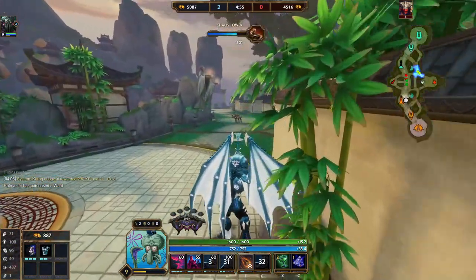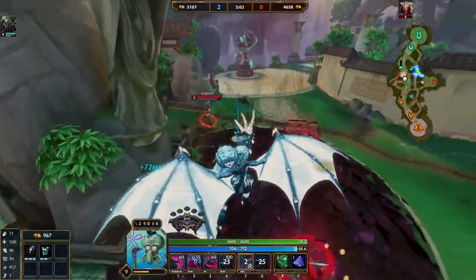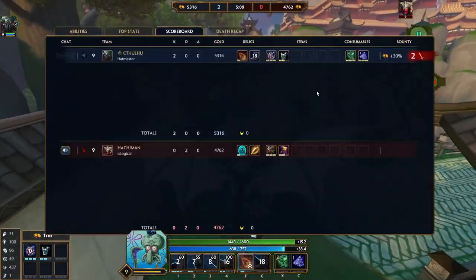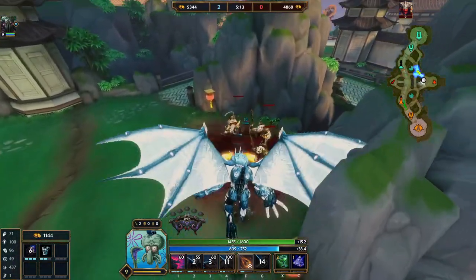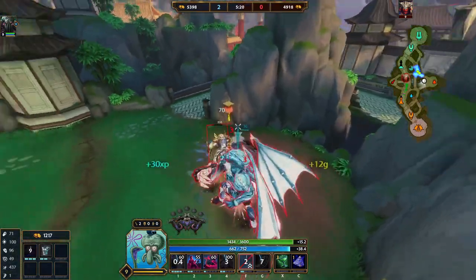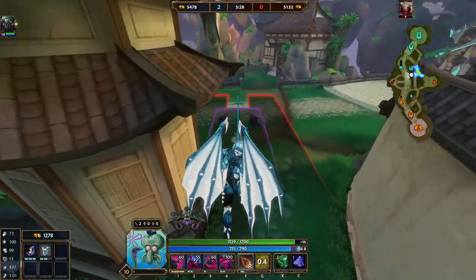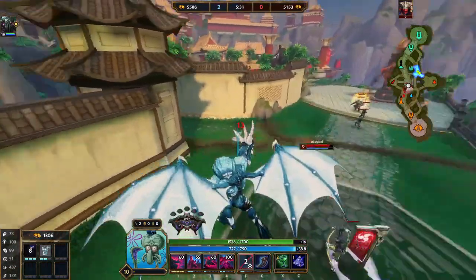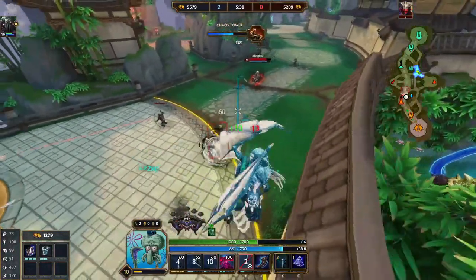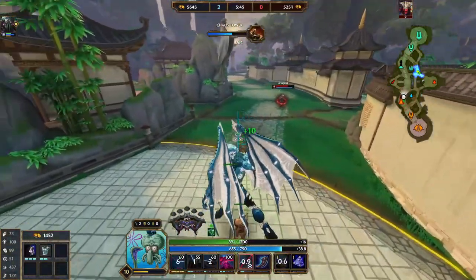He has 16 stacks — we're doing really good. This is a good start. I want to make sure we keep our lead here because if I die, he's gonna get the revenge gold bonus and it'll be even. Build-wise he's doing good, building what I would probably build in this matchup as Hachiman. He is playing pretty risky compared to most hunters.